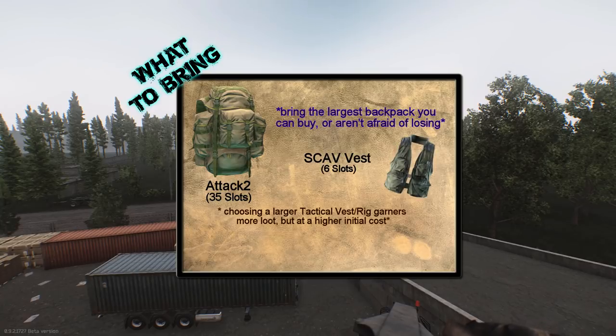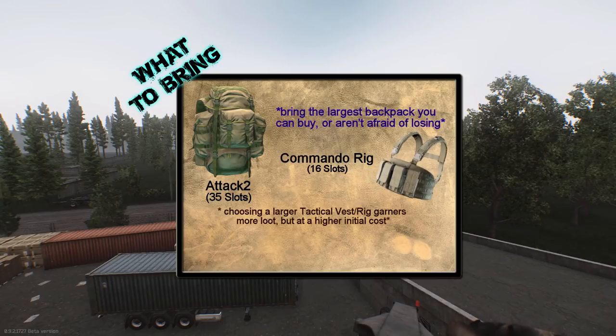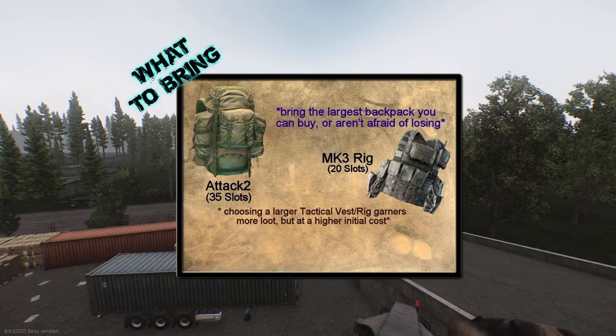When it comes to tactical rigs, the larger ones can become really expensive, and Blackrocks and AVSs can be found on most scavs you encounter. But if you'd like to bring your own, bring the largest one you can afford.